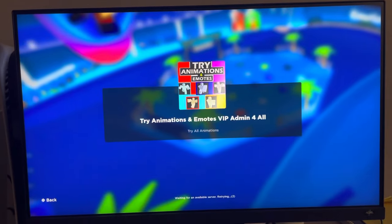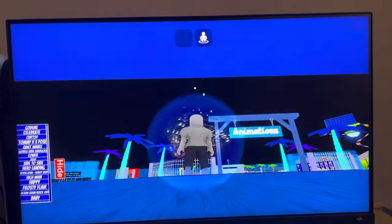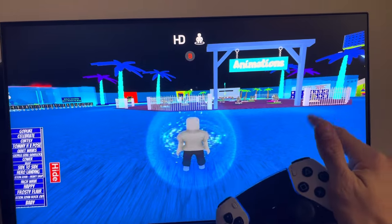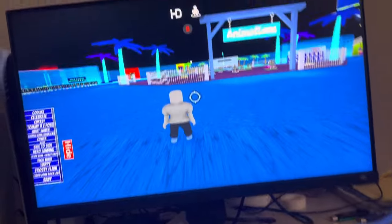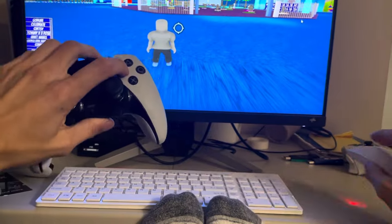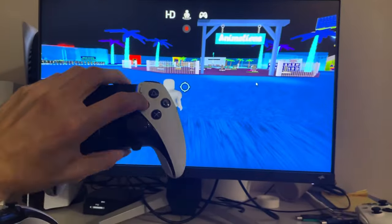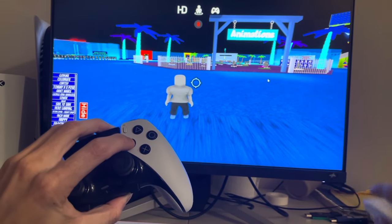I'll show you guys the exact way I did it. In this game, you just want to click the R2 button — you'll see it goes out like that to do the shift lock. Then what you're going to do is hold the square button on your controller like that, and then hold down the right stick.